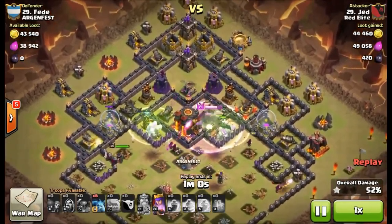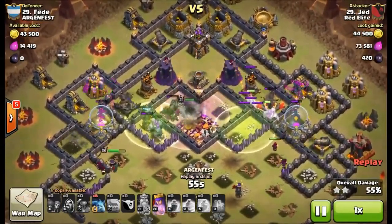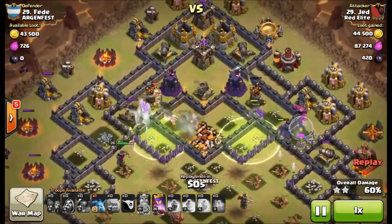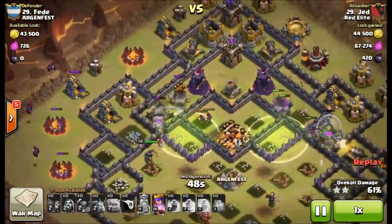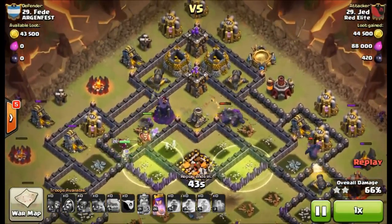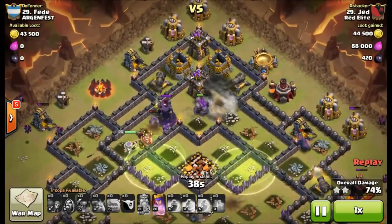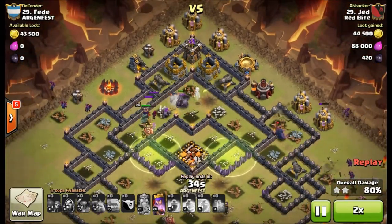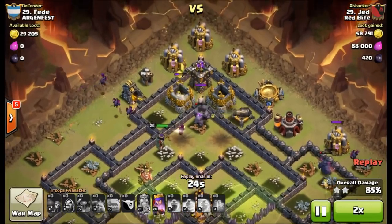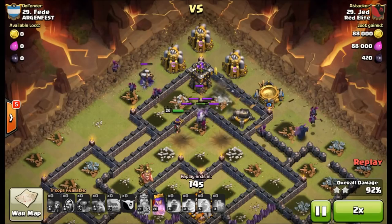You can see the Town Hall go down by those wizards, then he drops his two jump spells with perfect timing. If you have a fast-moving army with a bunch of wizards and heavy DPS units all alive, it's actually not a horrible idea to go directly into two multi-target Inferno Towers — if and only if you're confident you can get those down during that six or seven second freeze spell duration, depending on your level.